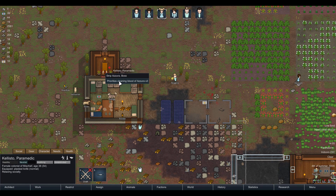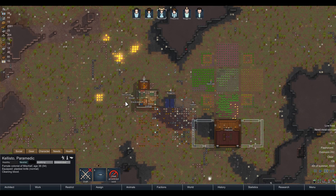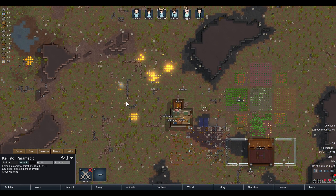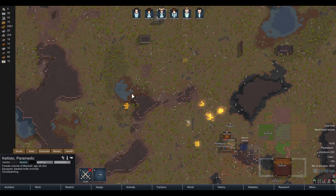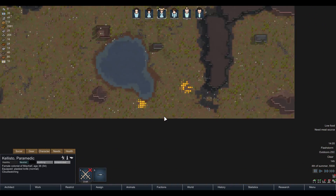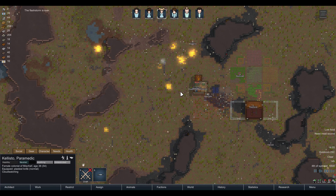The puppies are not happy. The fire is all around us — it's starting to spread and it's going to get really big. Hopefully the flashstorm is over — that's good. Hopefully it will start going out. Let's expand the home zone a bit here and make containing the fire a priority for people.